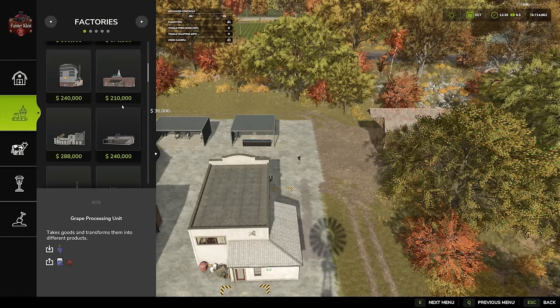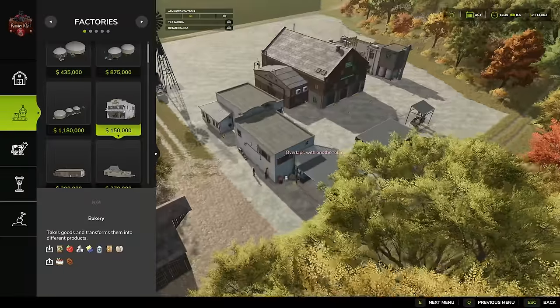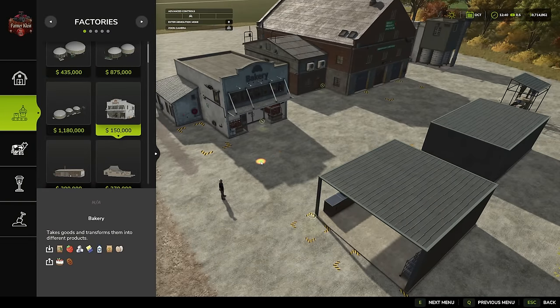The placeable bakery is $150,000 — $100,000 more than the bakery that is pre-placed on this map. So even at $150,000, it's more cost-effective to put the bakery down than the mini production, unless you just don't have the money. If you absolutely have to be putting out cakes, flour, or bread, then the mini production will get you there. But as soon as you have the opportunity to upgrade to get ten times the production, you probably should.